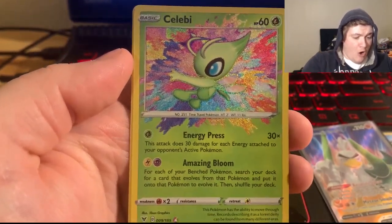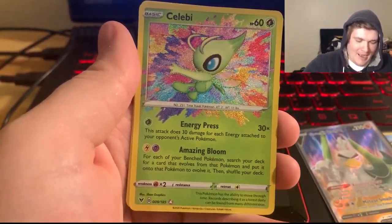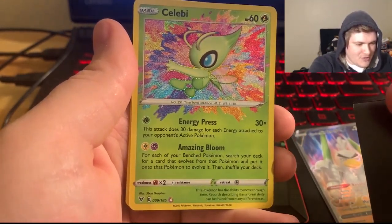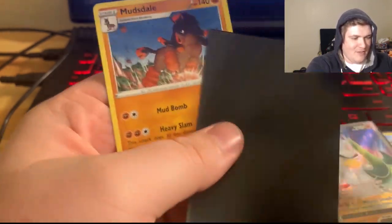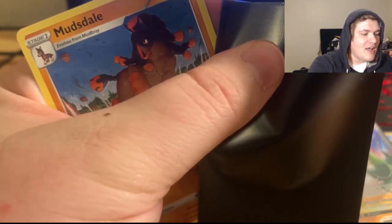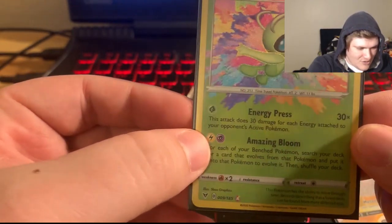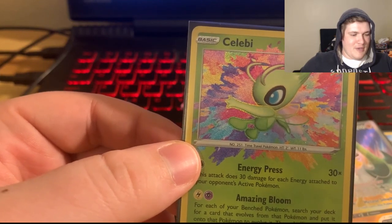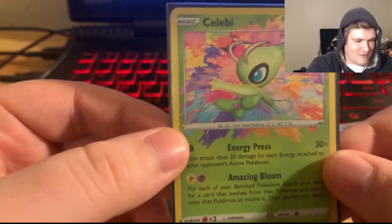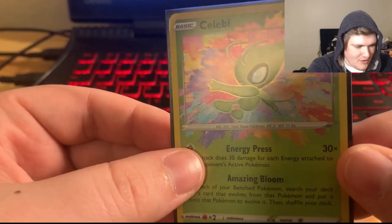Oh my goodness, what is this?! I don't know what the rare is called on this — I can't remember for the life of me. But that is in freaking sand and we have the Mudkip — Mudbdale. That is crazy! Look at the hollow on this thing. Even the energies down here are hollow. The Raikou was the big one. This thing looks crazy — beautiful Celebi. Love the thick borders that it has around it for the hollow. Freaking amazing. Two packs and we have one more to go.